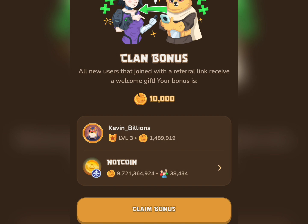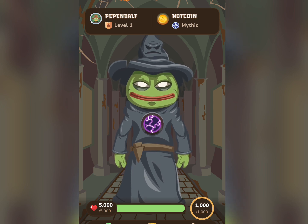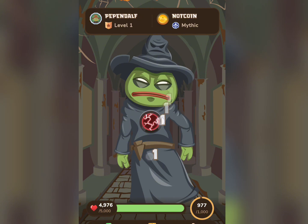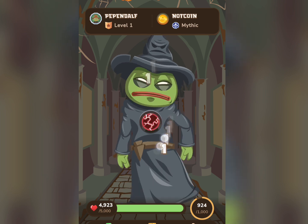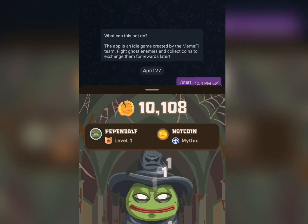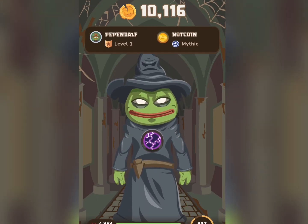Just go ahead and click on start playing, then claim the team bonus. It's just as simple as you all know how this stuff works. You just need to tap on this meme here — as I tap on it, my account balance is increasing. You can see it's just as simple as that.